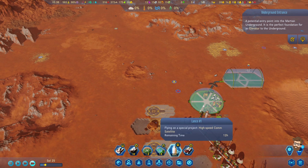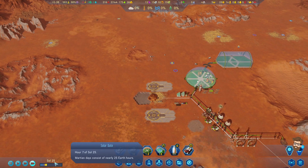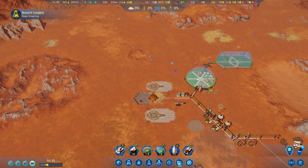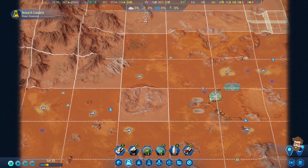Next video, hopefully we'll get the high-speed comm satellite done up. We're going to try, but we're definitely not going to make that goal because we only have 30 rare metals available and I need to export 60 by Sol 30. No way in hell that's happening.